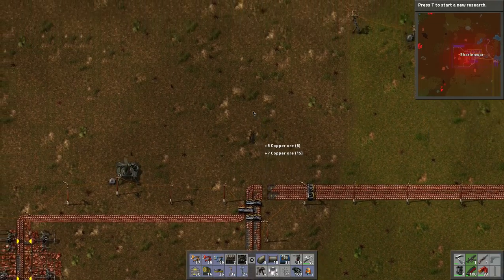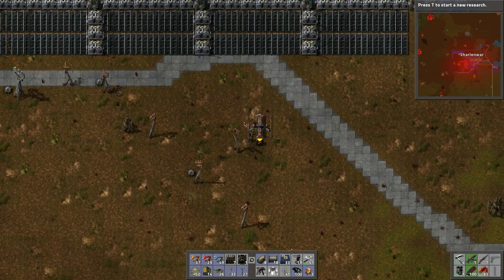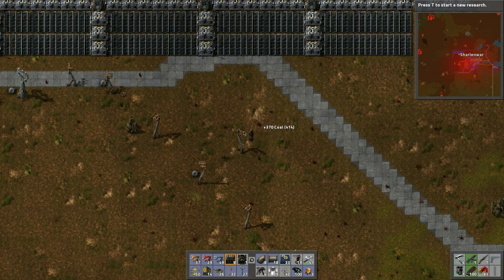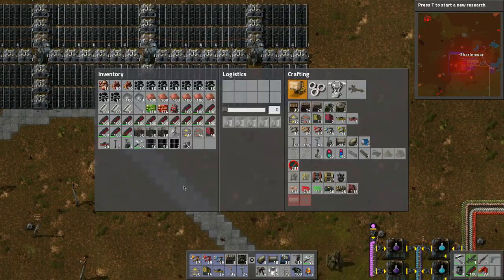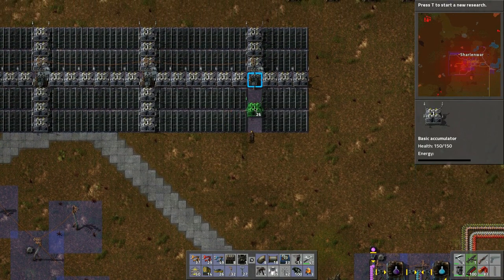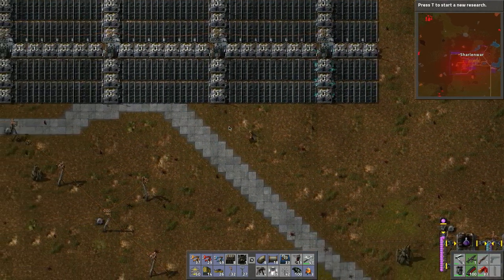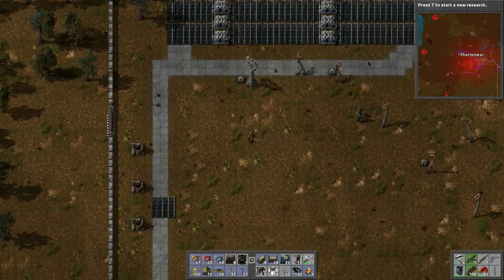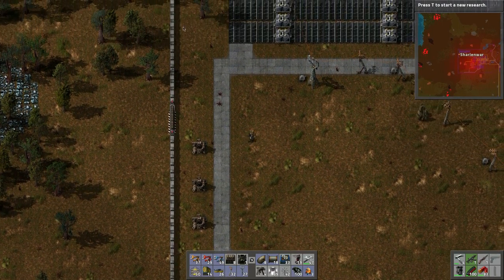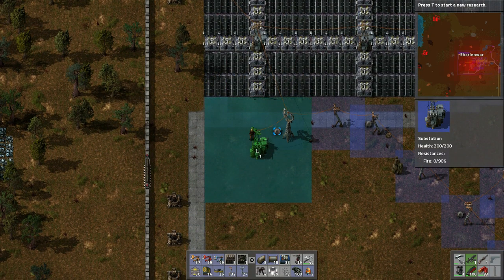Oh man, so much to do. Let's do the power - there's some coal here, perfect. We can't create these too big because we need to get around them. I was thinking this is how big the field would be - maybe expand it down one more level, make a big block of it. We might be changing the design just a tad here.